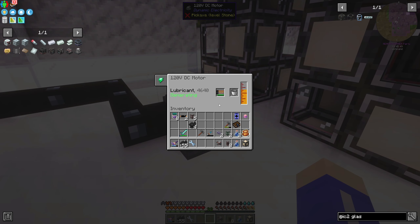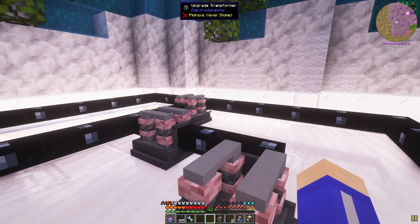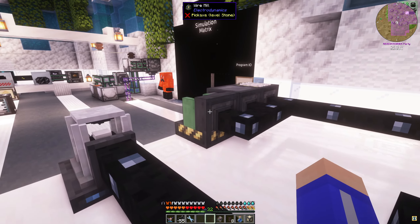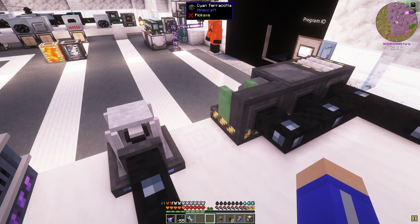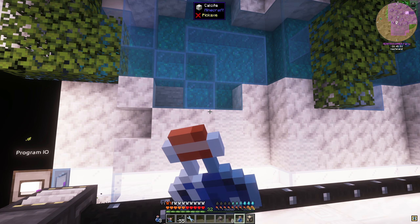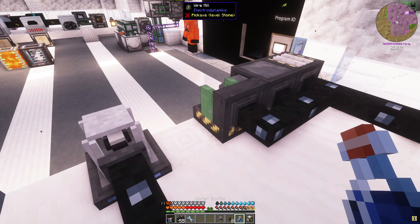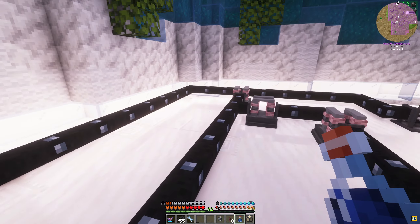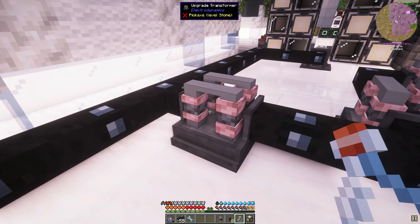I went ahead and got this whole quest line done - most of it, not all of it. I went ahead and made the energized alloyer right here, which is a 480 volt alloyer. You get these speed upgrades and capacity upgrades. And then this reinforced alloyer basically takes this energized alloyer - if you look at the recipe - and some stuff that we already had. The only thing we didn't have was the stainless steel plate, so I had to make a recipe for that.